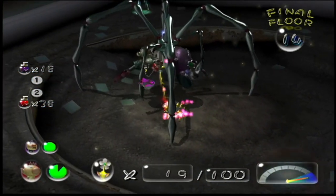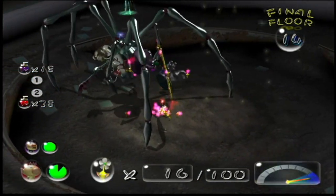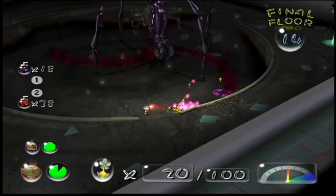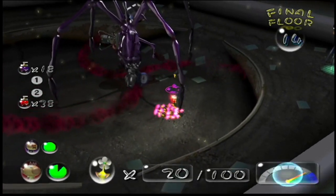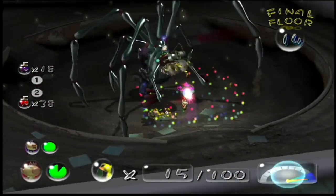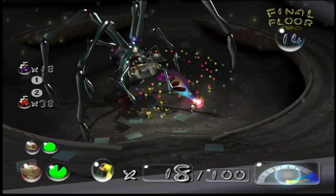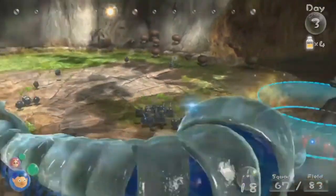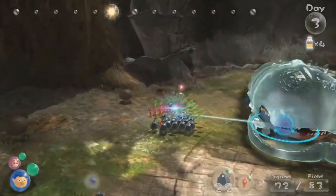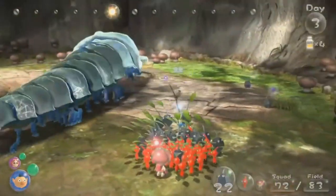The Pileated Snagret is basically the normal Snagret, but it can jump out of the ground. It has the same attack pattern except it can jump onto its legs, making it a little bit harder but not too bad. It's best to fight it with Yellows or Purples, hitting it at the start.